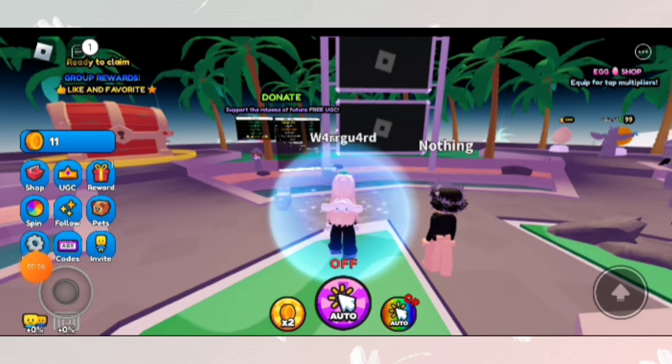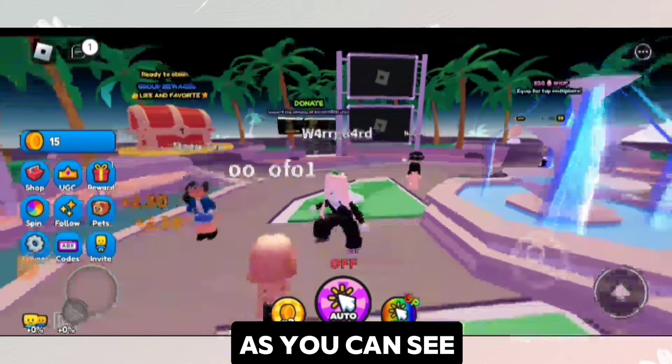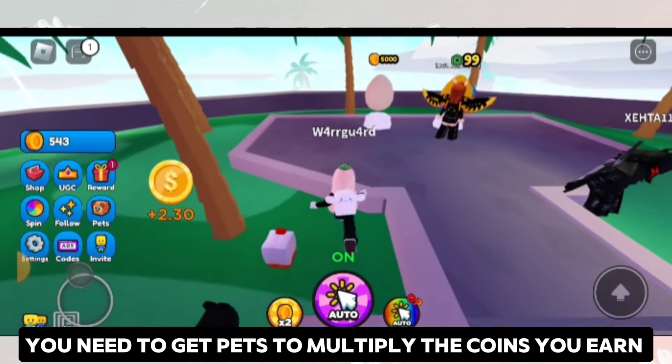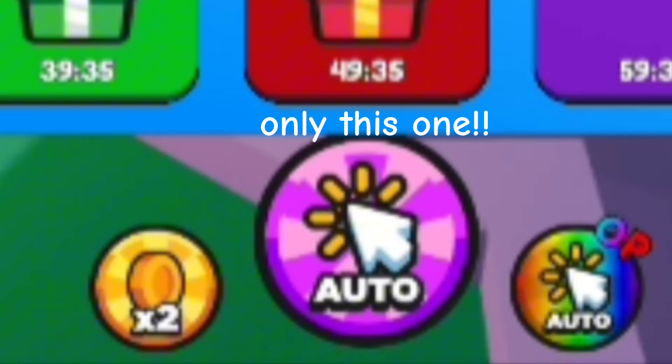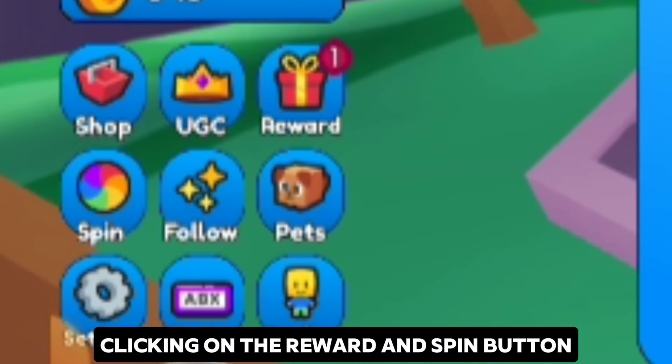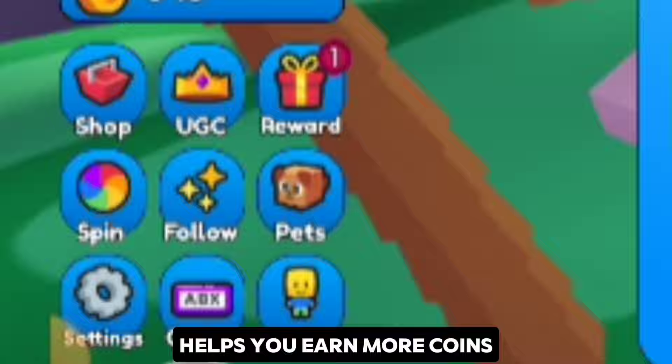Our first game is Tap for Ugg. All you have to do is tap to get coins. As you can see, the more I tap, the more coins I get. But here's the catch — you need to get pets to multiply the coins you earn. And don't forget to turn on the auto-click button. They made this one free.